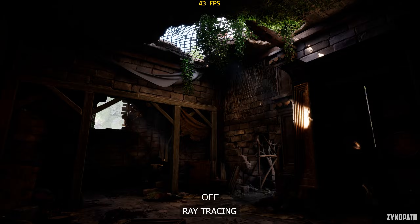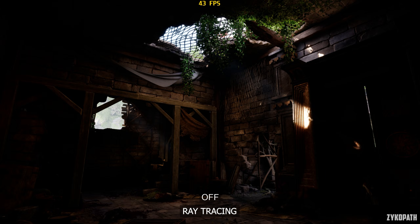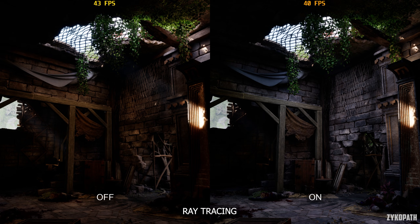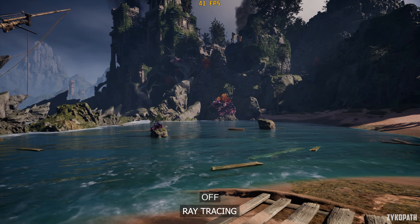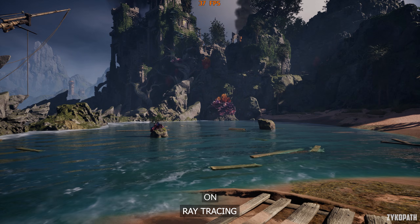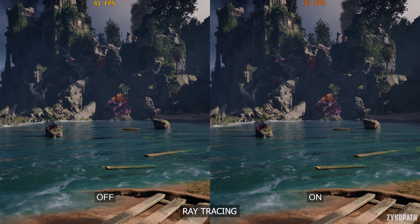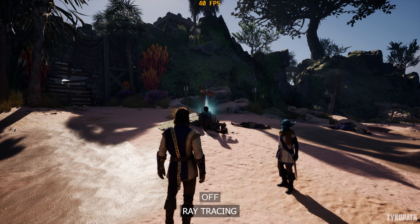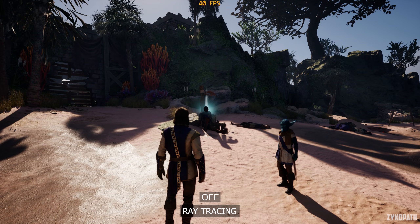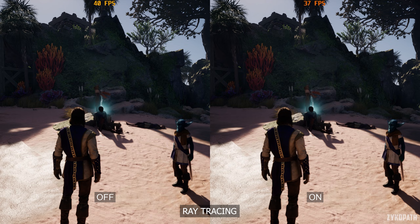Now let's get into the settings, starting with ray tracing. Enabling this setting uses hardware-based ray tracing. Depending on the scene, it can have a large impact to the game's visuals, but in most areas the difference in image quality is very hard to notice. It supposedly enables ray tracing on lighting, shadows, and reflections. For lighting there was a noticeable improvement, but I couldn't tell any difference in reflections, while the shadows looked a bit different but nothing immediately jumps out. Its performance impact on the GPU is smaller than expected. But don't forget that it still lowers CPU performance noticeably, and it doesn't really offer a drastic improvement over the software-based ray tracing the game already uses.